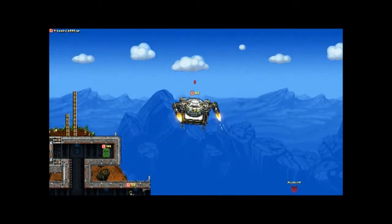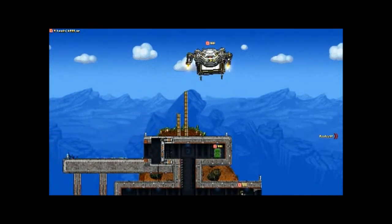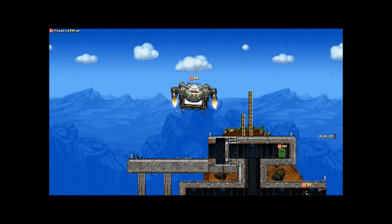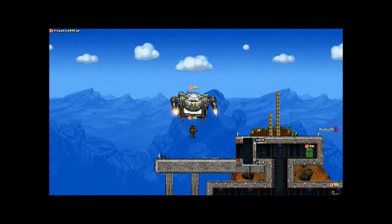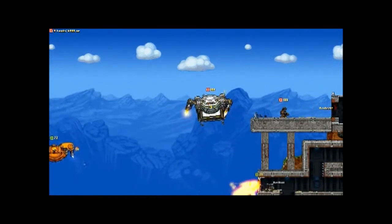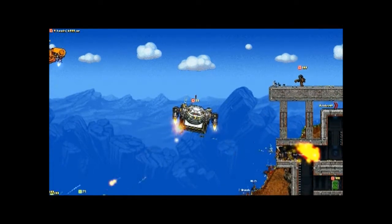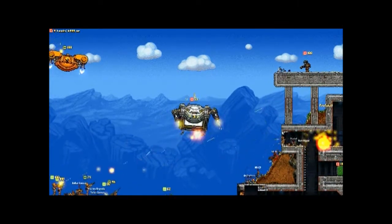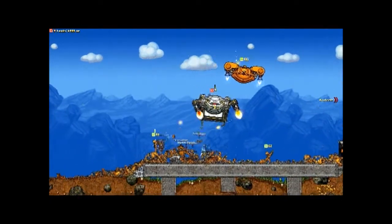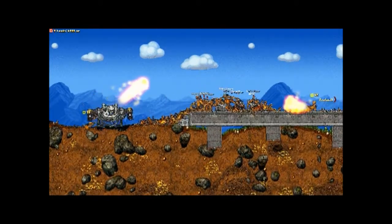I need to keep these guys from getting into my base because that is where my brain is. The way the game is set up, I can only call aerial supplies in an area above and around where my brain is — only from above, not side to side. I'm using this aircraft and it's gonna crash in a blaze of glory.